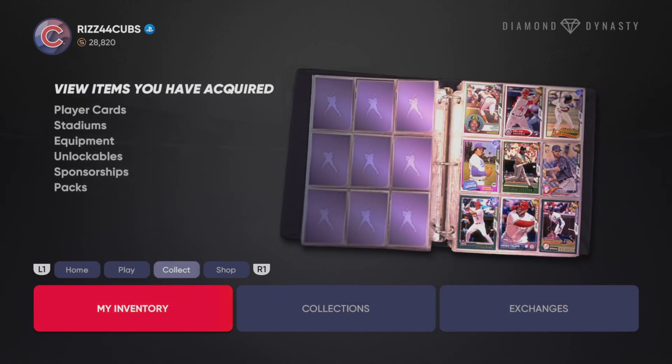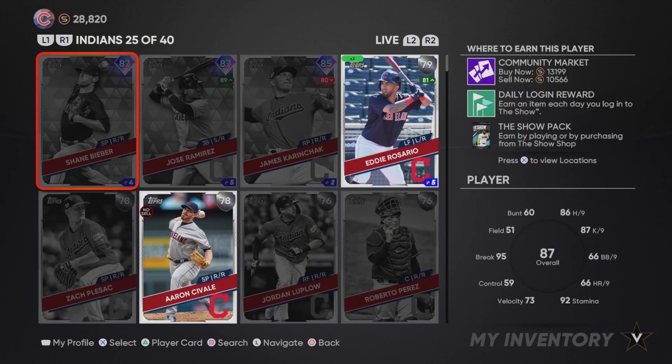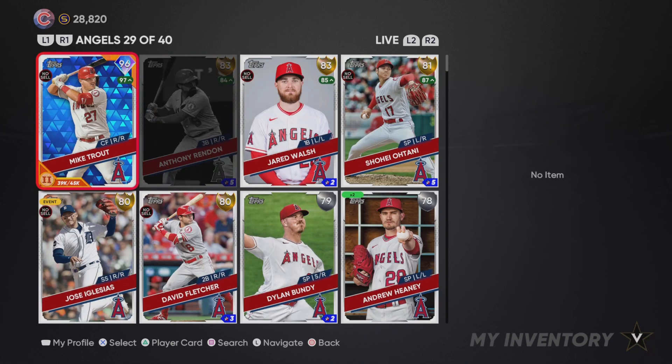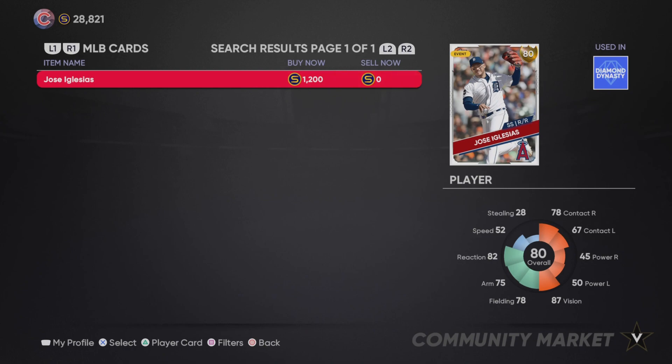From the last roster update I made around 37,000 stubs with Jose Iglesias. In case you guys don't know what roster updates are — they basically just update the player's overalls. If you buy cards when they're a silver, which is what I did, I bought Jose Iglesias when he was a 79 overall and I bought about 30 or 40 of them for about 300 stubs each. Then I quick sold them when he went up to a gold. Gold cards quick sell for 1,000, so I bought them for 300 and sold them for 1,000 about 30 times — I made somewhere in the 20,000 stub range. Definitely worth your time.